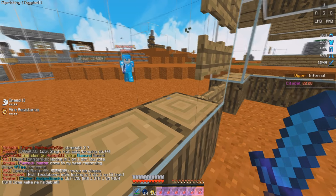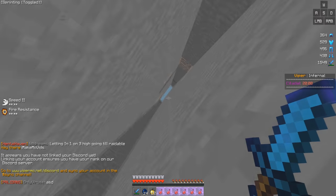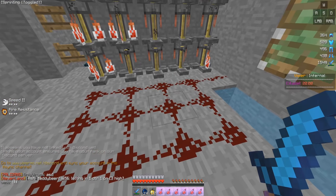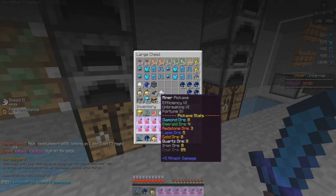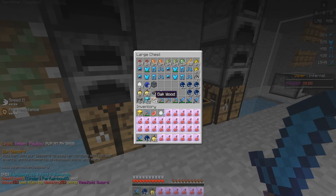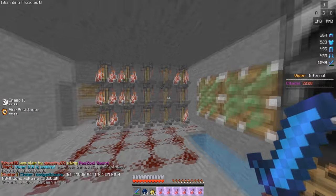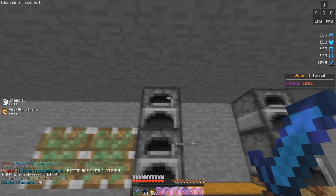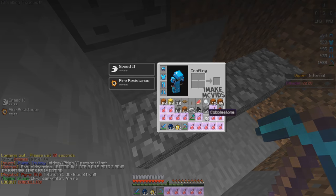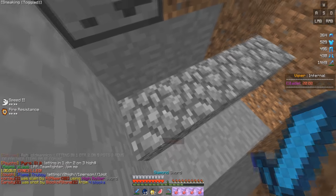I need to make this trap, so first things first I need to get the materials. I have the sticky piston, I have the redstone, I don't think I have enough wood — I'm going to need a lot and 47 oak wood is not going to be enough. I also need sand, and whenever I mine it out I should have enough. I was mining out this trap and there's literally a guy down here that doesn't have a faction.